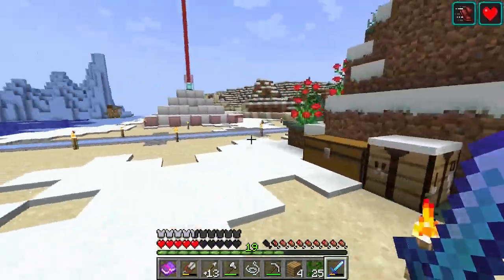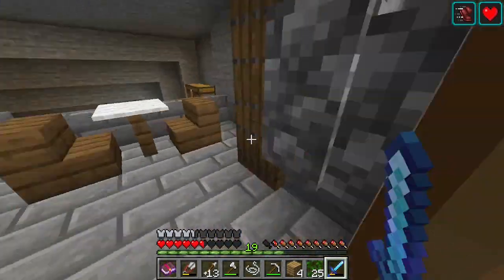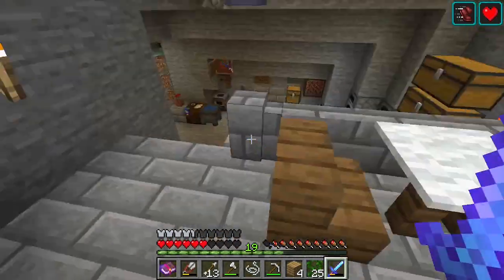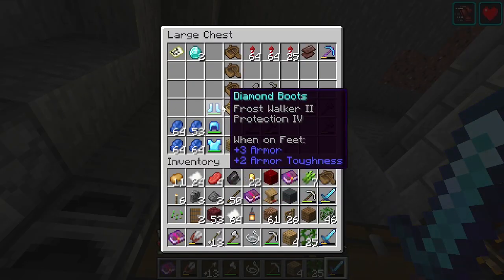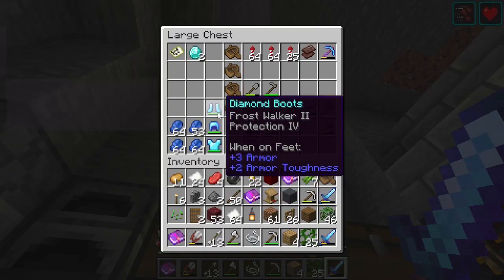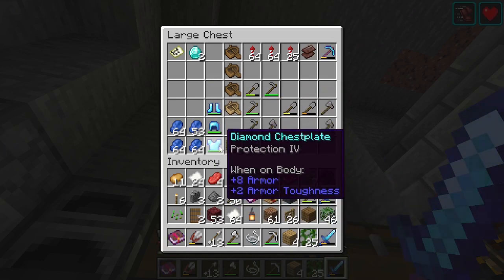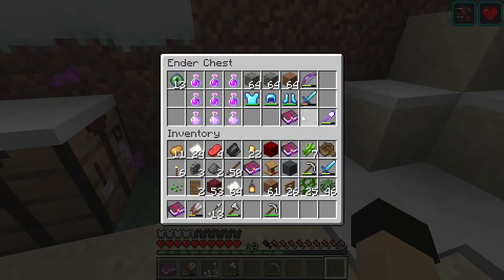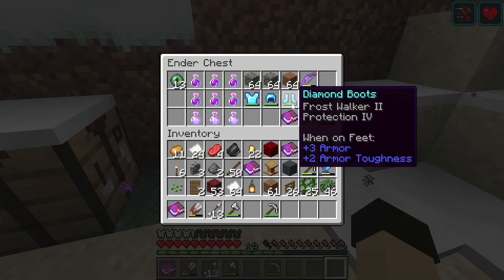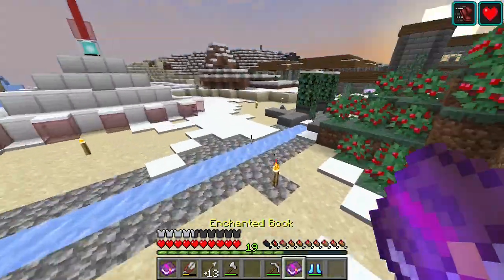We spent a lot of time looking for good enchantments over the past couple of episodes, and we did get a few Protection 4s. We have a full set of Protection 4 except for the leggings. The leggings are the last thing we'll need. We could put Feather Falling on these boots — that's what we need to do.